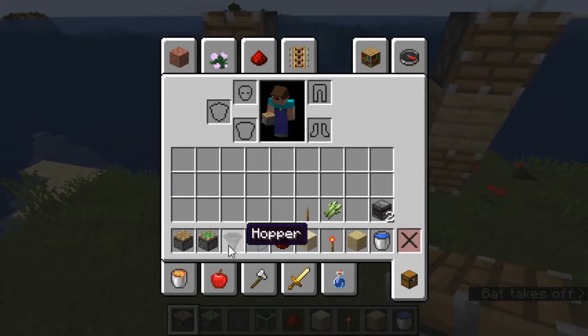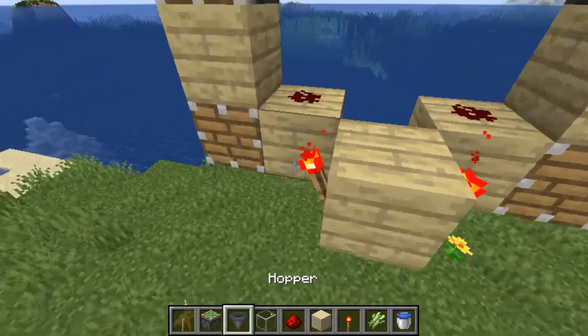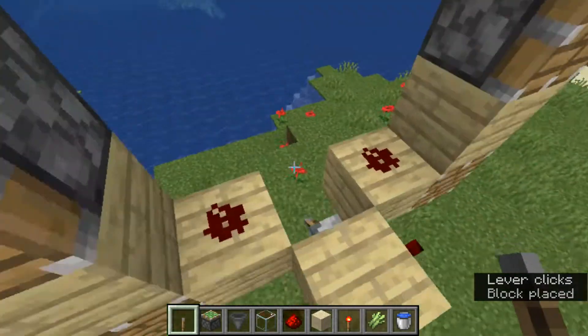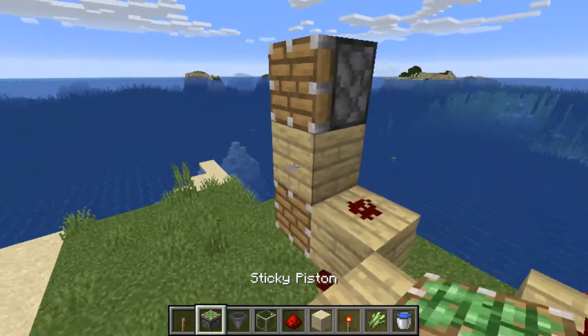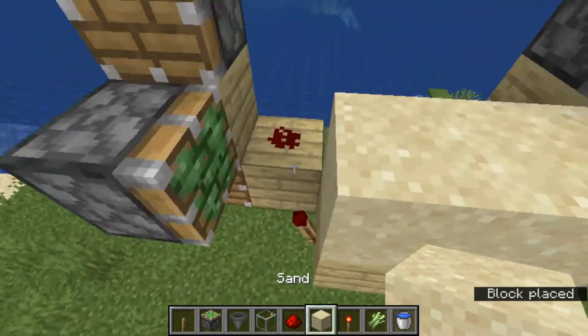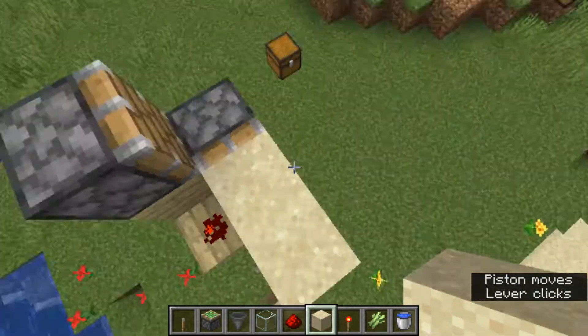Once we've got that, we can put this away and put the lever here like that. Now we can put the lever here and turn it off because it gets very noisy. Then place the sticky piston here and here. Let me just show you how noisy it is — we don't want that while we're building.